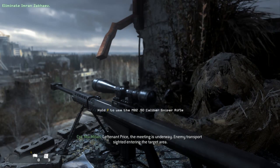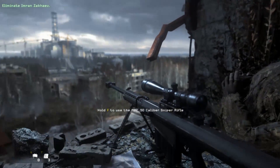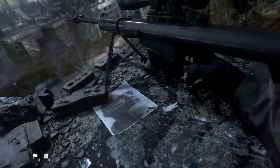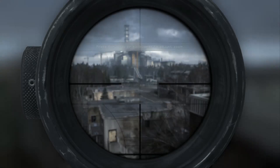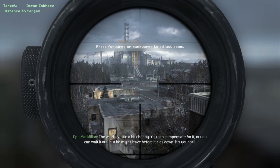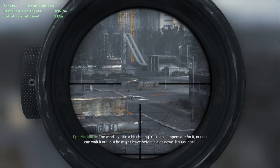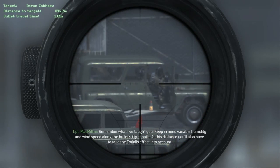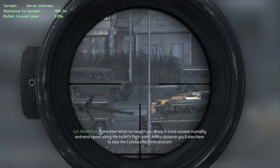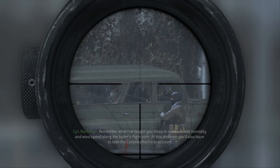Lieutenant Price, the meeting is underway. Enemy transport sighted entering the target area. The wind's getting a bit choppy — you can compensate for it, or you can wait it out, but he might leave before it dies down. That's your call. Remember what I taught you: keep in mind variable humidity and wind speed along the projectile flight path. At this distance, you also have to take the Coriolis effect into account.